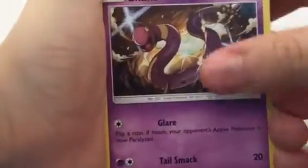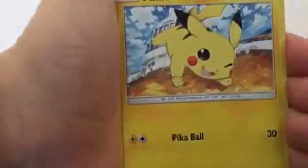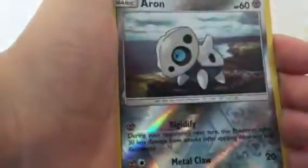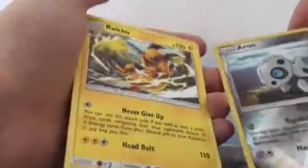First card: Lightning energy, Haunter, and the LT stud strategy. Electromag Raider, Ekans, Drowzee, Pikachu, Robin. Lastly, Arcanine is the reverse holder, and then the final card is going to be Raichu, which is a rare.